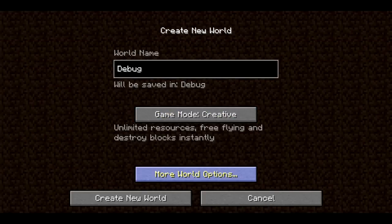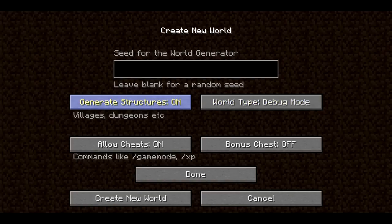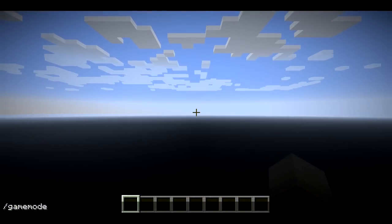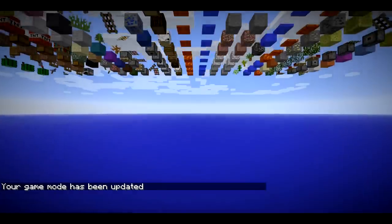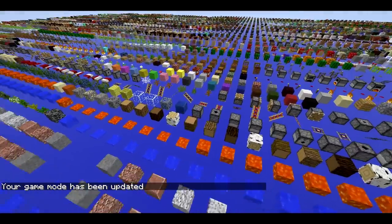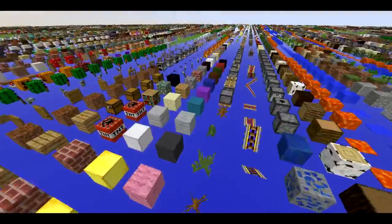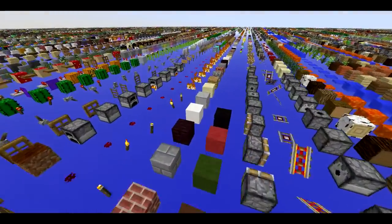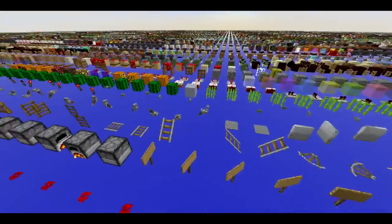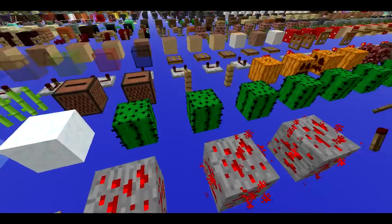It's set to creative, and if you hold shift while selecting the world type, you can get a new debug mode. This is to be used for texture pack — or resource pack — makers. Basically what it does is it creates one of every block, every single block, every single data value. It's kind of neat because you can see basically every tile that can be displayed in the game. Some of them look the same but they're actually different — like these are all the different stages of growth of the cactus.